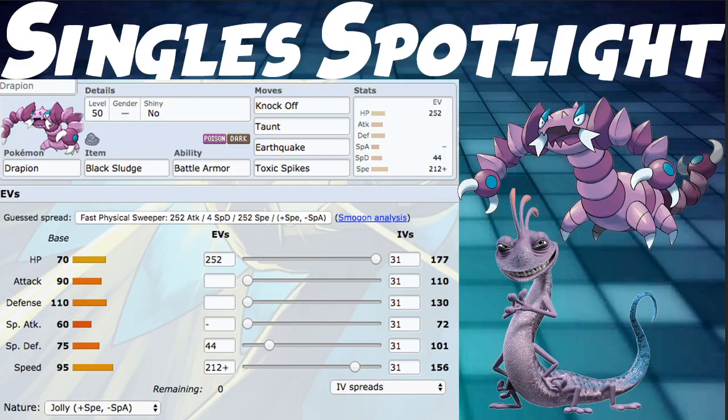Thank you so much for watching. I hope you enjoyed it and got some ideas for Drapion. Drapion's not huge in the meta and probably won't be — it has some really cool things it can do with Dynamax and crit hits, but it is a very luck-based Pokemon for solid damage output. We do have to hope for a 50% chance to crit. But Drapion is still a pretty cool Pokemon nonetheless, and probably won't see much meta play but it's still solid.